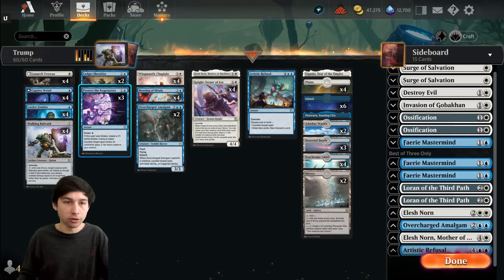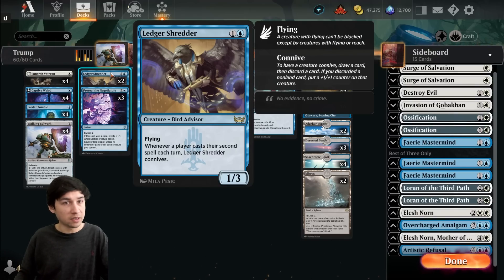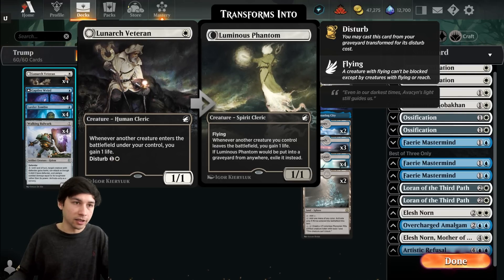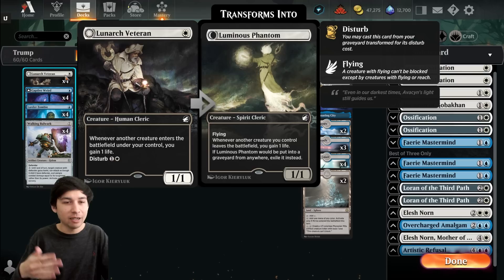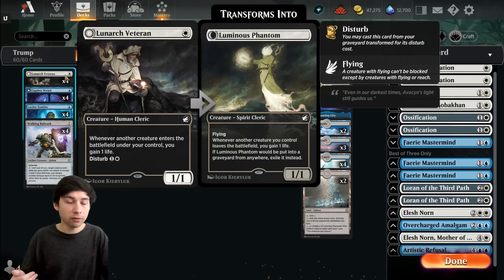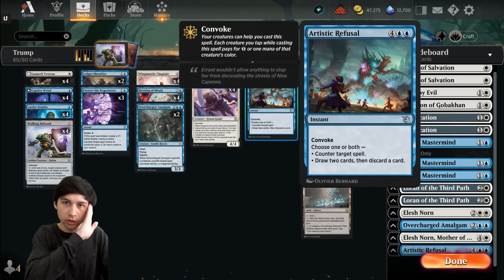Ledger Shredder is used to cycle through cards fast, and a flyer is really good in this deck since the ground is kind of locked with defenders — we want to attack in the air, and Ledger Shredder does exactly that. Luminar Veteran is pretty much the main way this deck annihilates aggro. It's a one-drop 1/1 and whenever another creature enters the battlefield under your control you gain one life. When it dies, you cast it from the graveyard for its disturb cost and get a 1/1 flyer that gains one life whenever a creature you control leaves the battlefield.